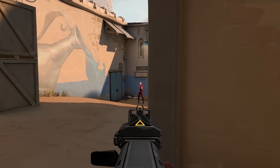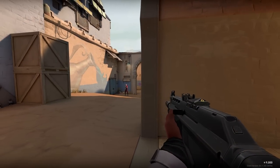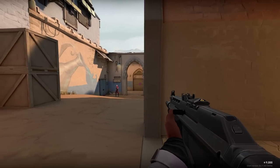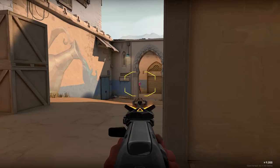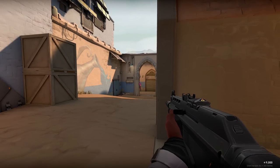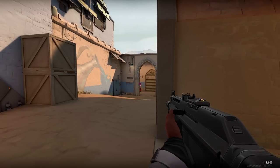Unless they want to actively counter what you just did, defenders are more likely to be slowly creeping out of spawn — or worse, holding you. In that case, place your crosshair at the same height as before, or one crosshair-width below where the colors meet on the wall, and prefer the corner of the arch.